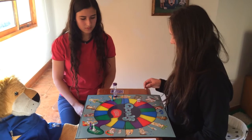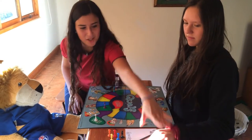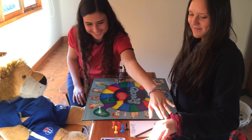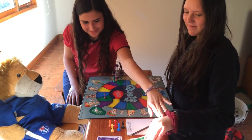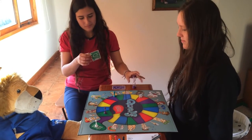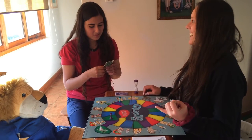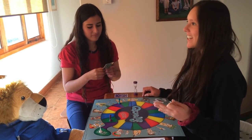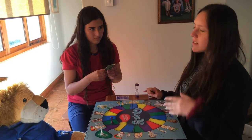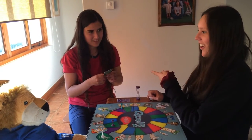Next player's turn. They roll a two and land on a green space. If you land on a green space, don't draw a card yourself — have the player to your right draw the card and read it to you. The card asks: name the seven continents. The player answers: North America, South America, Australia, Antarctica, Africa, Europe, and Asia. Correct!